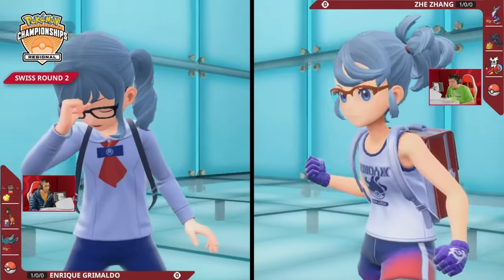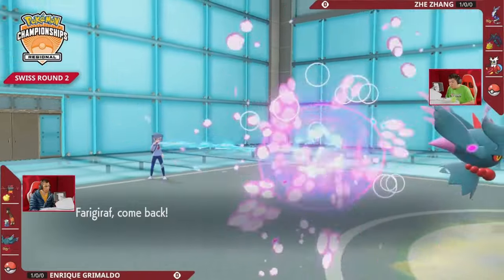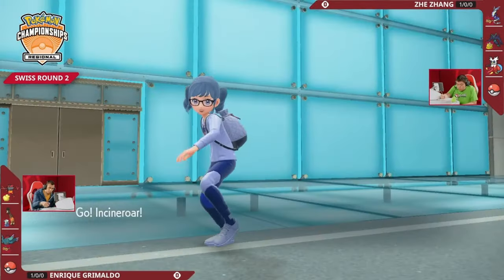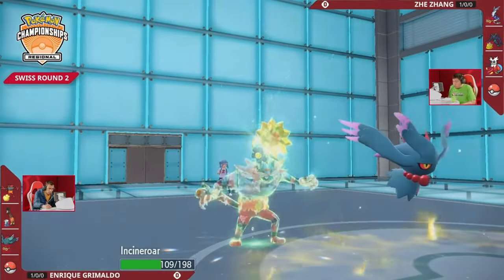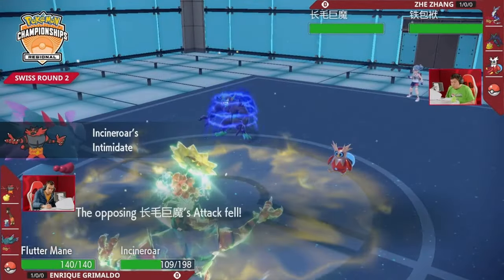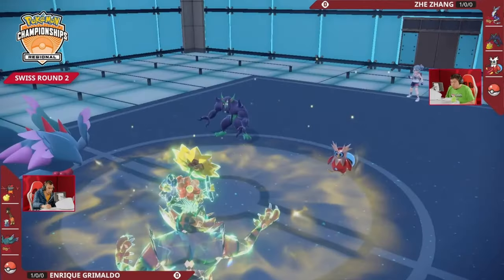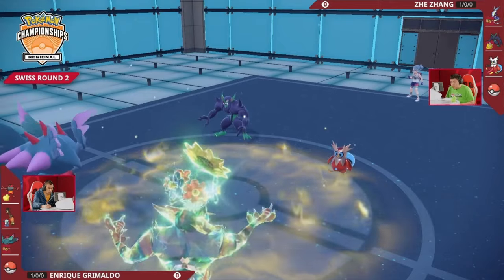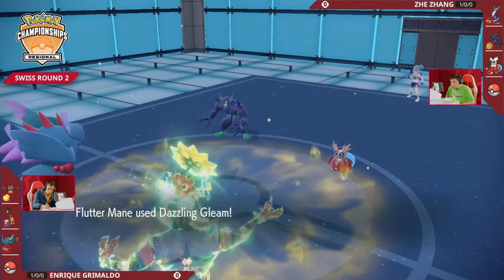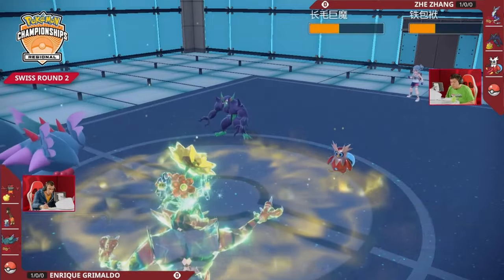Enrique's team is built around Chien-Pao, trying to get it boosted and set up, but it hasn't actually shown on the field yet. He's led passively and now has Flutter Mane in the back — but it may be too slow to get set up if Miraidon is already knocking things out. Enrique switches Flutter Mane onto the field, but with Iron Bundle still faster and Incineroar taking its place, it feels really tough. Jay looks to put up Light Screen, and Iron Bundle goes for an Encore.